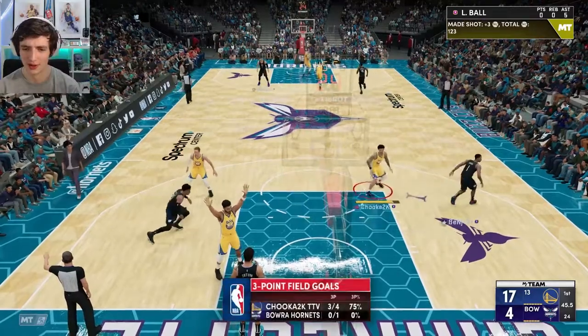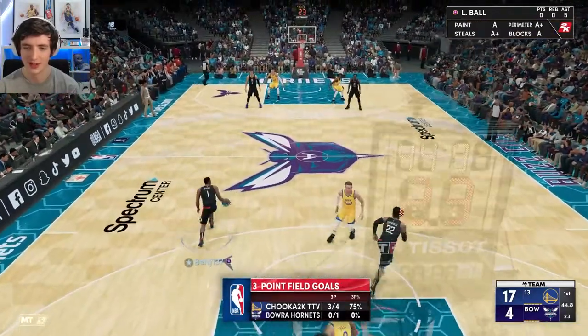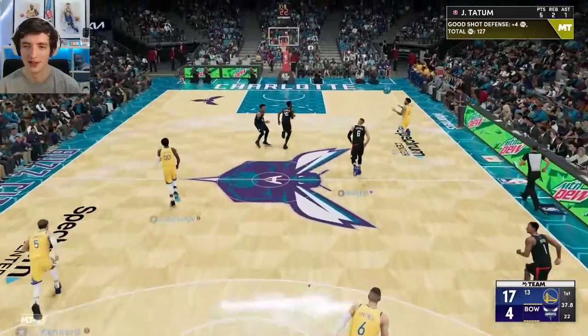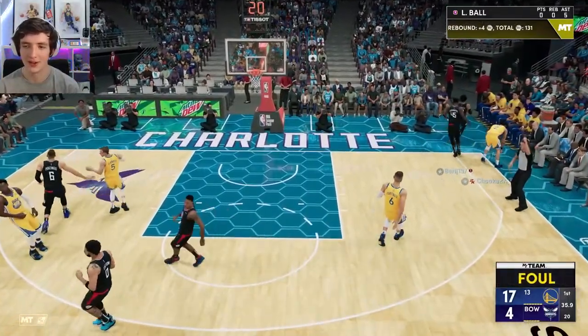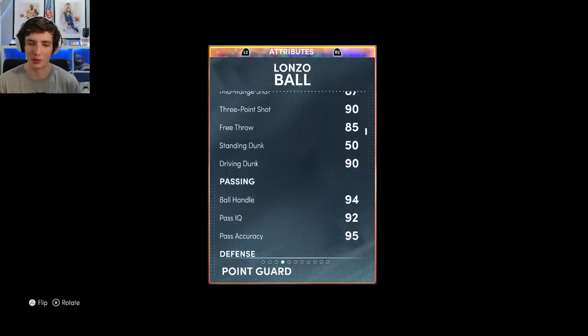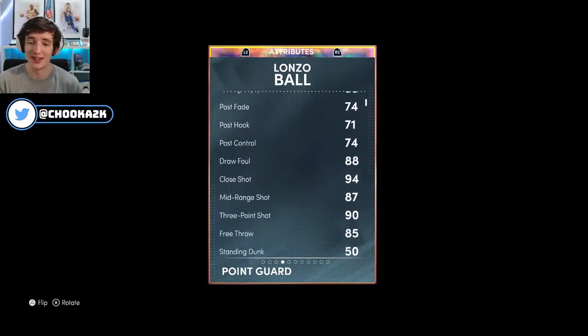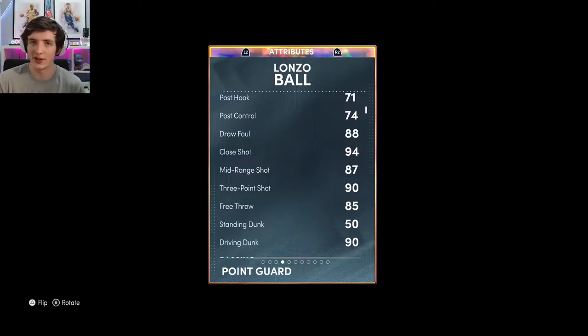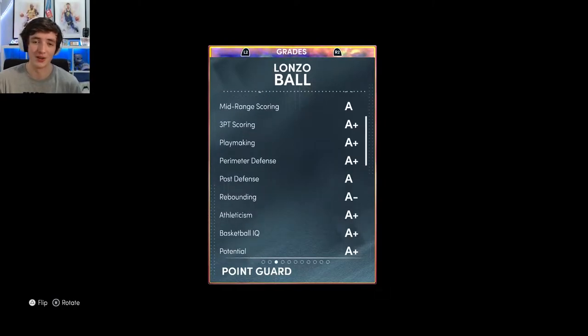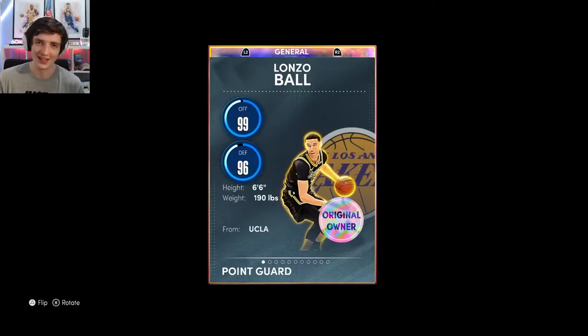He might pull up for three if he has the chance. We've got an outlet with Lonzo — let's go to the big man in the corner. If you guys could take anything from this gameplay, I hope you can identify that Lonzo just attracts so much attention. His ball handling being so high at 94 — with a coach boost you can get that three-ball to a 99 very easily. He just draws so much attention and his passing is fantastic — he's getting five assists in two minutes, he can definitely dime very, very easily.